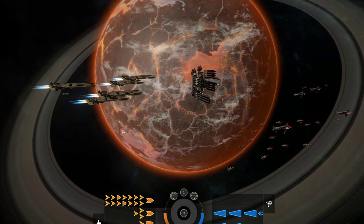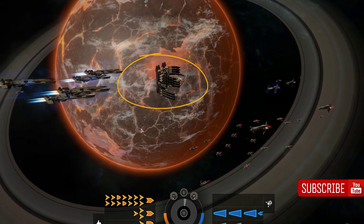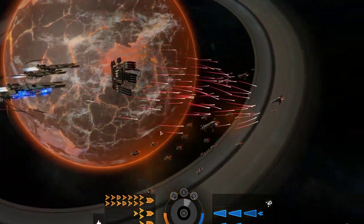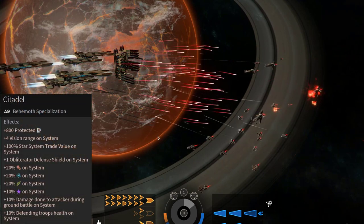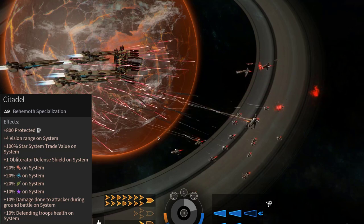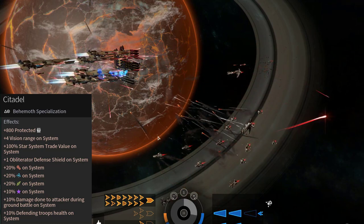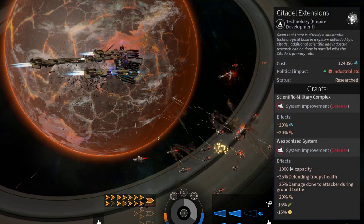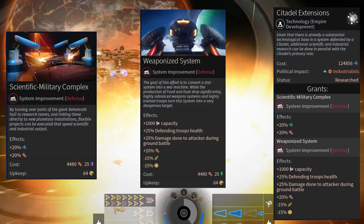The Citadel, the last third specialization of the Behemoth, allows you to turn it into a fortress. The Citadel is not a ship and does not have a design — built in the system, it is tied to it, adding several neat bonuses: 800 manpower and system defense, 50% Obliterator defense shield, star system trade value increased by 100%, plus 20 food production and science, plus 10 influence, and some more nice bonuses. Bonuses from the Citadel can be increased by researching Citadel extensions, by unlocking the system improvements Scientific Military Complex and Weaponize System.